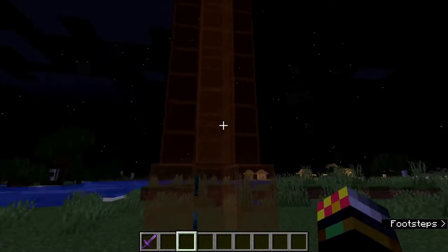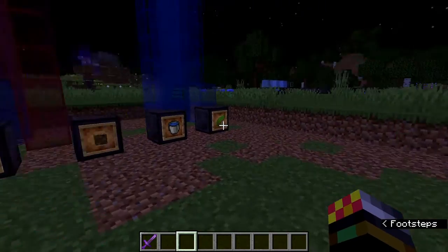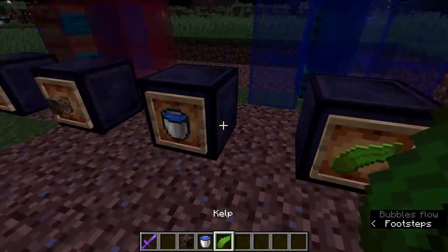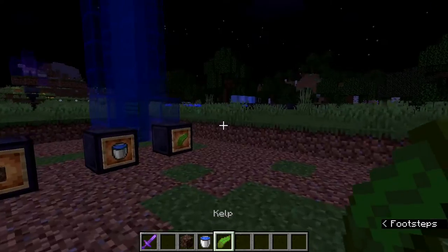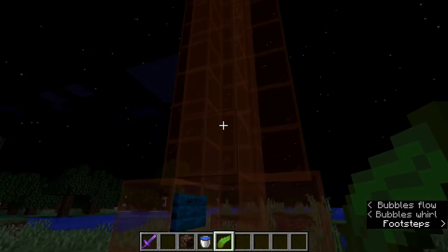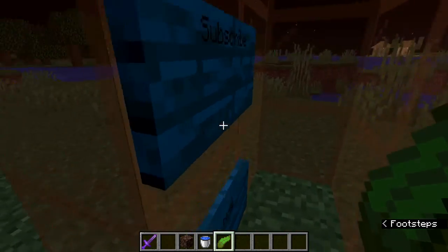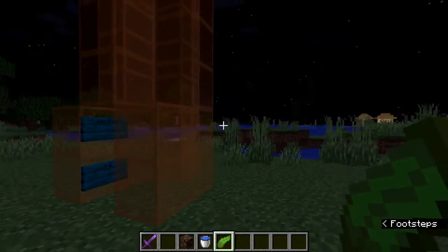Now, as you can see here, I've actually made an empty one. I'm going to construct a water elevator — I'm going to actually go up the elevator, so I'm going to collect my ingredients. I need a water bucket, soul sand, and kelp. You need as many kelp as you have your water elevator high. So for example, if I wanted a 30-block-high water elevator, I'd need 30 blocks of kelp. Make sure you subscribe, and then I'm going to tell you what to do.